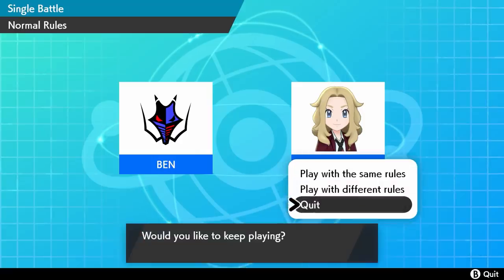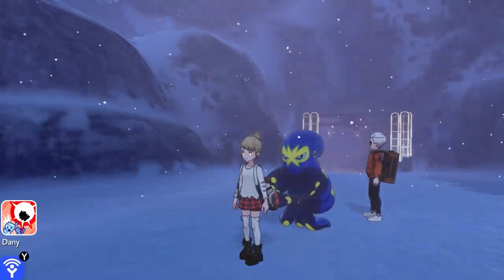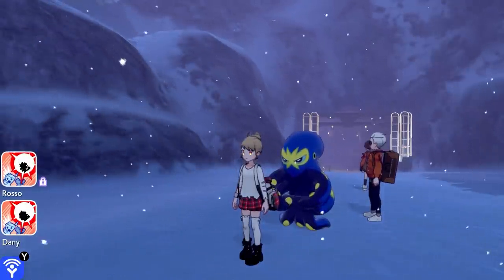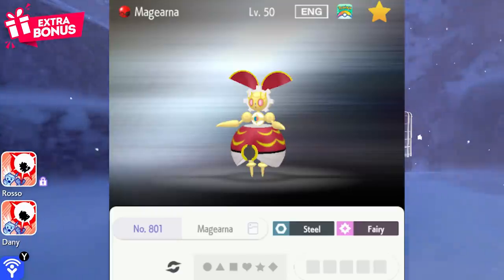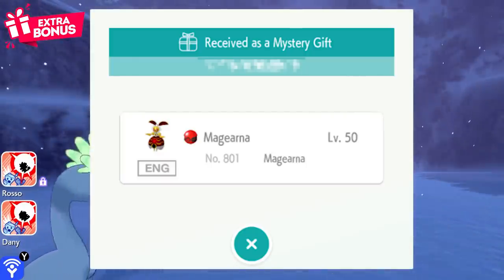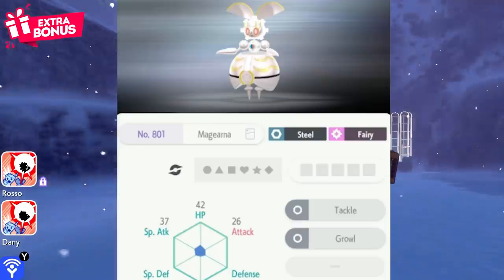That was pretty much the end of the battle, but let's do a quick discussion about that Magearna — remember how it used Tackle? Essentially Magearna cannot learn Tackle, but there was a period of time where it could have the move Tackle, and I want to explain this. The Magearna Pokeball was given out to people for completing the National Dex. When it was first available, you had to shift your whole Pokedex into the boxes in one session — otherwise you wouldn't get it. That's obviously changed since then.